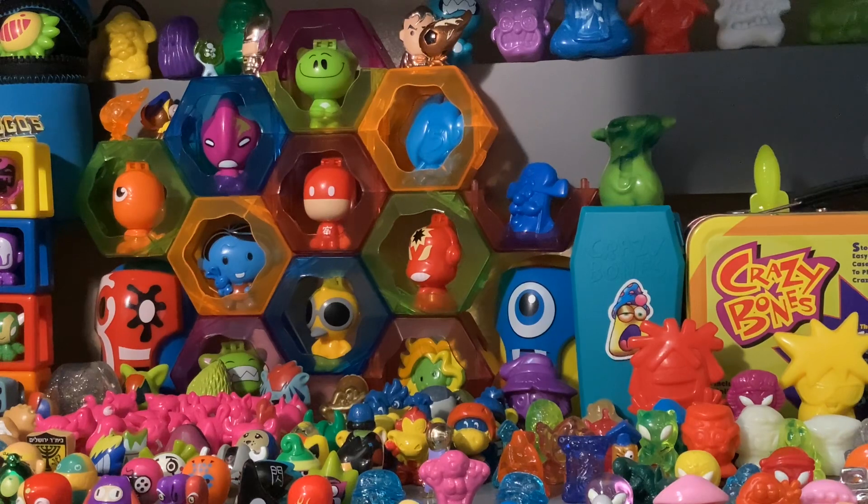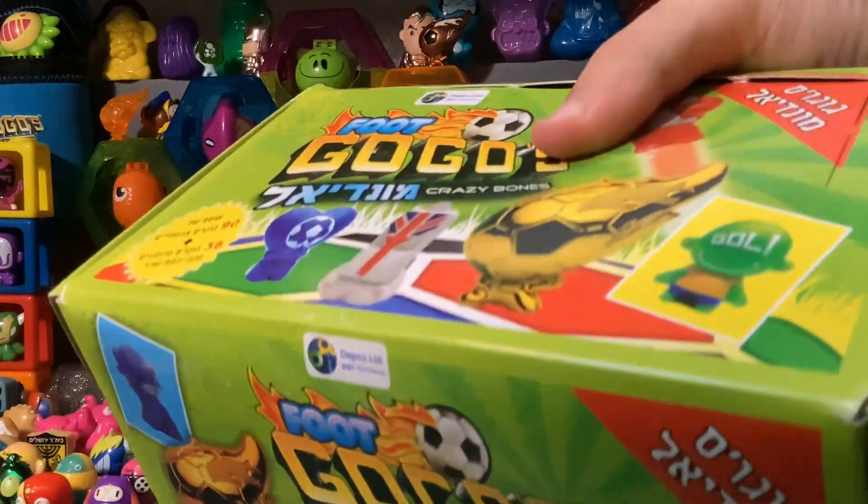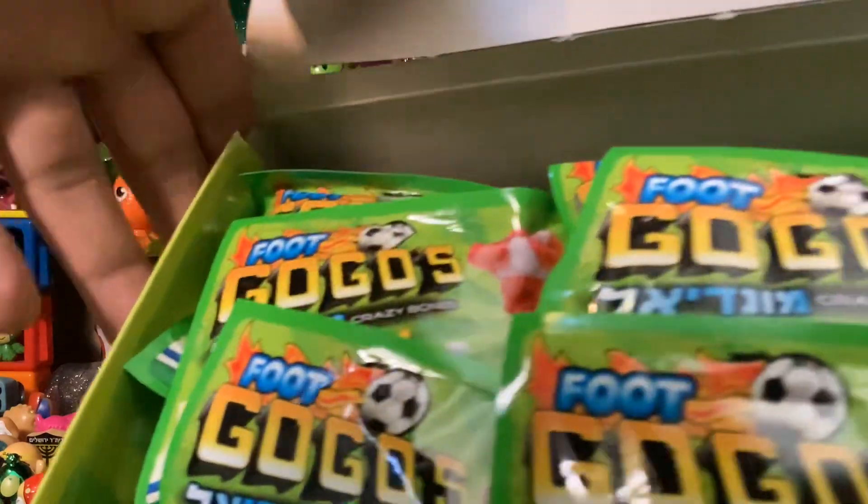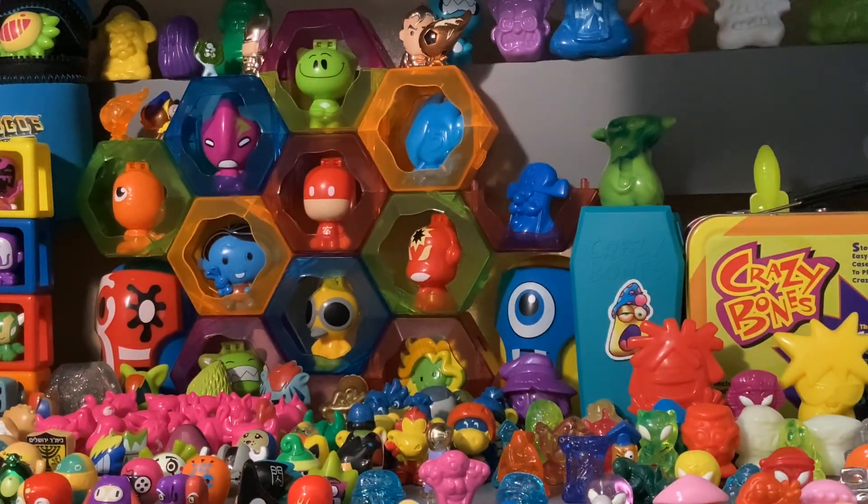Now this is the big one — we got it from the legend, I Like GoGo's Crazy Bones. He helped me out a lot with getting these, so I really appreciate it. Oh my God — this is a full box of packs of Israel foot packs. And I got three of these boxes because I thought these were just so cool when he showed me them. I already own most of the foot sets, so what I did is I traded one of these boxes to somebody else who really wanted it, and I kept one box for myself just to preserve it.